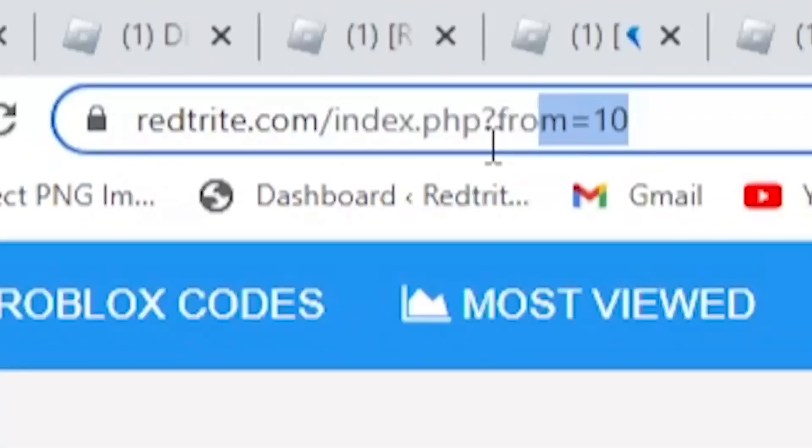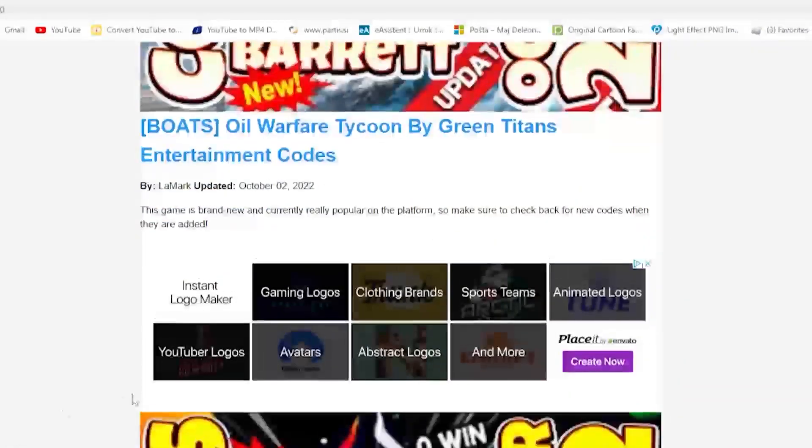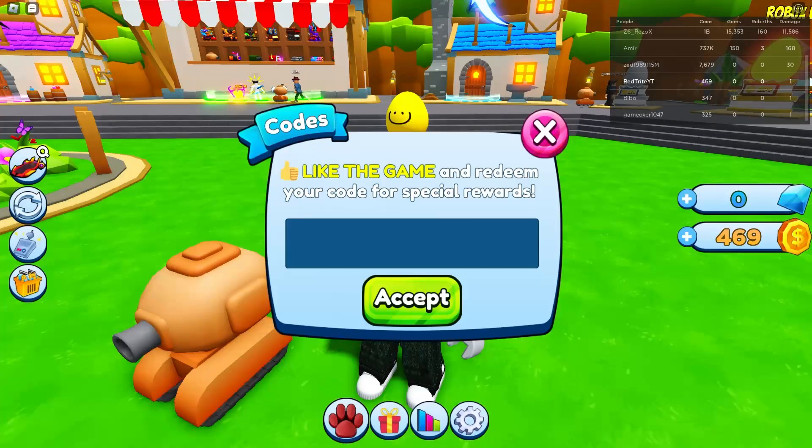Before we continue, let me tell you about my app that I created just for you guys, so that you can get codes faster, much more efficiently — simple to get, up to date. Links down below to get codes faster. It's an awesome app.